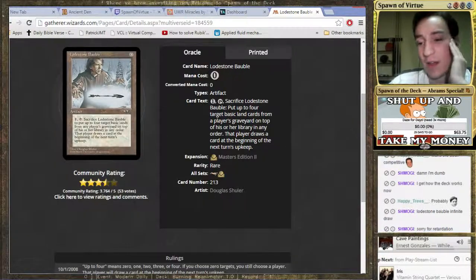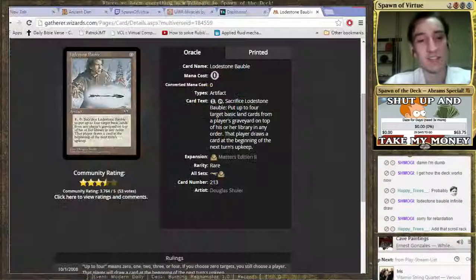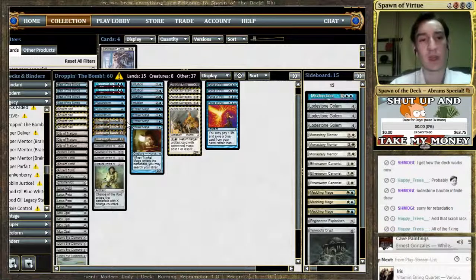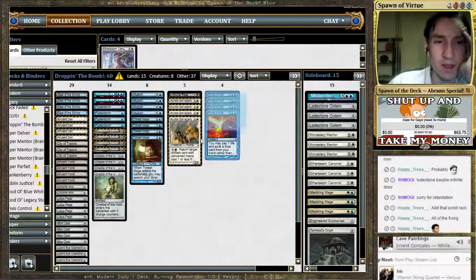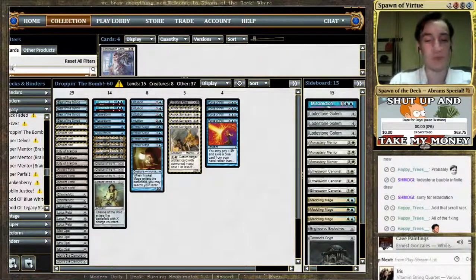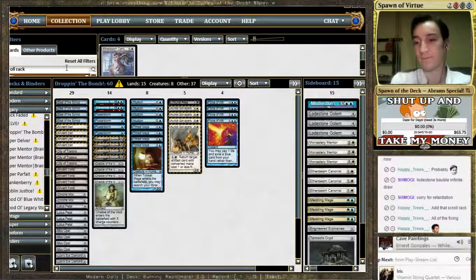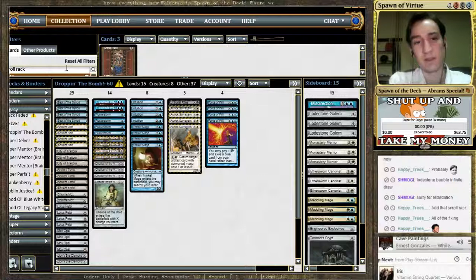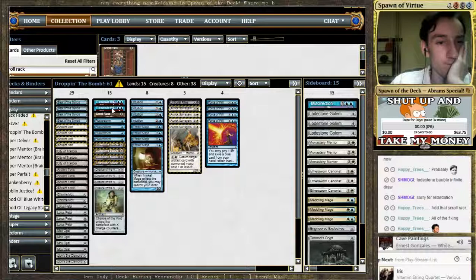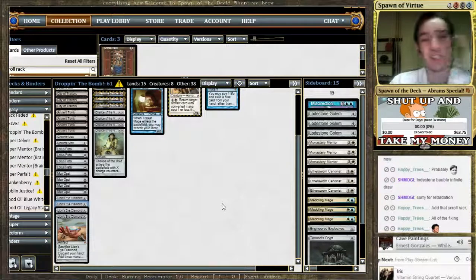We're going to say zero and do it as many times as needed. What about a one-of Scroll Rack for fixing? I mean, I like Scroll Rack — but how do we fit it? How good is Transmute Artifact in this, really? Isn't it just an extension of the baubles, or an extension of the Lion's Eyes? I guess since it's both, it's worth it.